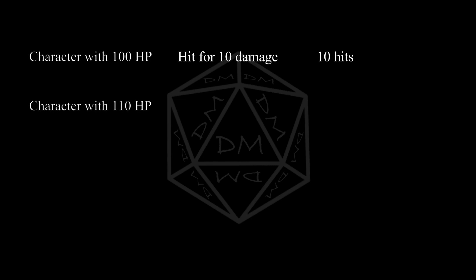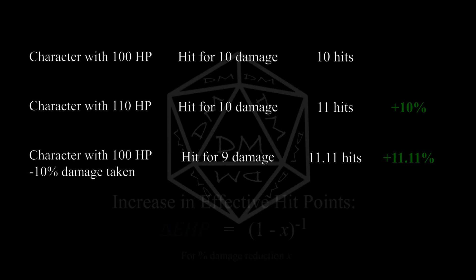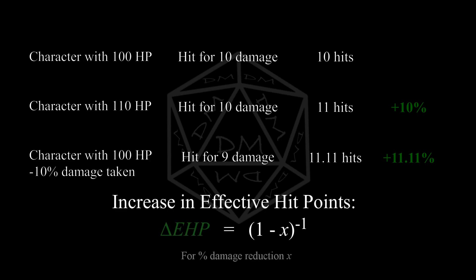It's important that I spell out a concept that might not be very intuitive. Take a character with 100 hit points. If a creature hits them for an average of 10 damage, it will take 10 hits to down them. If the character gains 10 maximum hit points, it will take the same attacker 11 hits — a 10% increase. If the character instead reduces their average damage taken by 10%, they'll now be hit for 9 damage on average. It will take the attacker 11.11 hits to down them — an 11.11% increase. Reducing your damage taken by X% increases your effective hit points by 1 over 1 minus X. So a 10% reduction increases EHP by 11.1%, a 20% reduction gives a 25% increase, and a 50% reduction doubles your EHP.